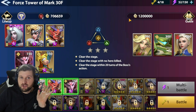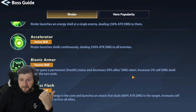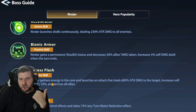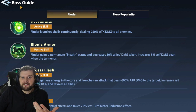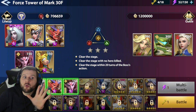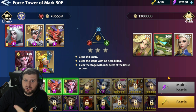Let's move on to Stage 30 - this is crazy hard. Rinder launches an energy shout at a single enemy dealing 250 attack damage, and has a 200 attack damage AOE. He gains permanent stealth status, decreases allies' damage taken by 50%, and increases self-damage by 5% when the turn ends. His Excess Flash deals 600 attack damage to a single target, increases self-attack by 10%, and revives all allies. He's also immune to control effects with 75% less turn meter reduction.